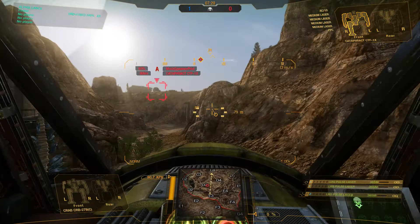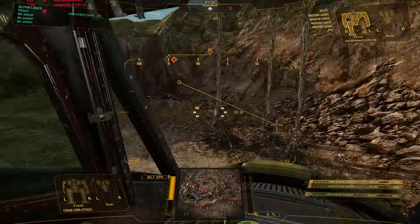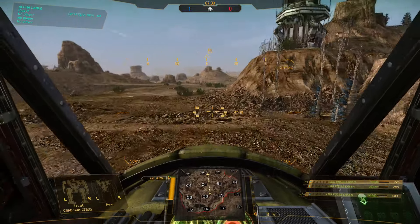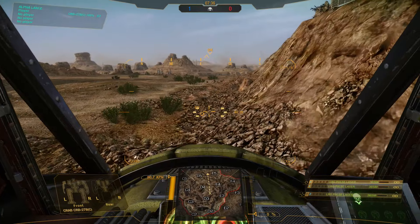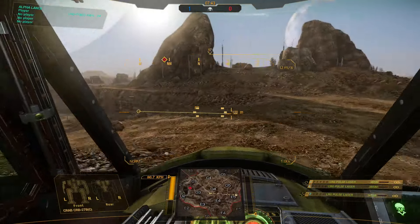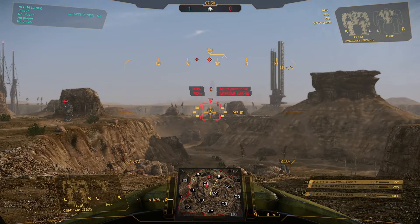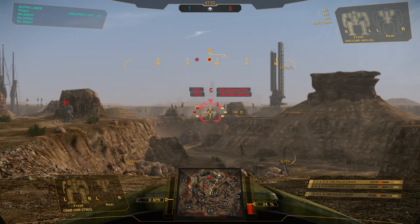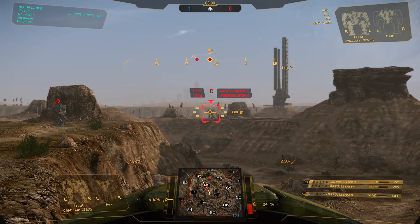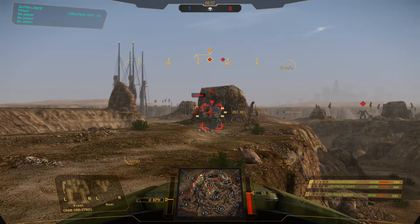I almost always go into this testing ground when testing heat and efficiency on mechs. Knowing exactly where everybody is is useful for that. At 752 we're outside of range — no damage. Move in to 685 and there's going to be a little bit of damage, but nowhere near the full damage potential of the large pulse lasers.